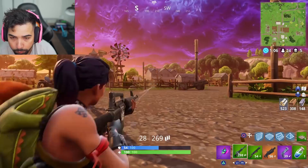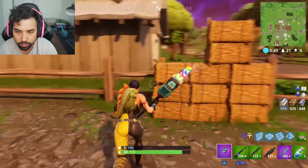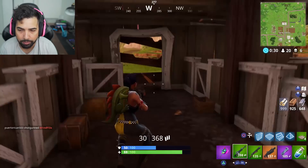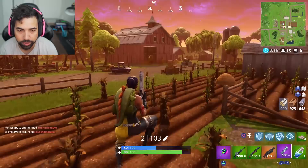Oh damn — potato aim, hollow over here. Nice, sweet. I have a thousand wood now. If I find something I want I can take it. Let me see if Fatal Fields has something around here. I might as well just go get that shotgun to be honest. The one we found earlier was basically by where the Chinese shrines were. That's where it was. We have 600 metal — we could probably get the sniper.